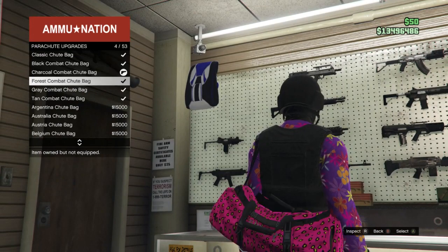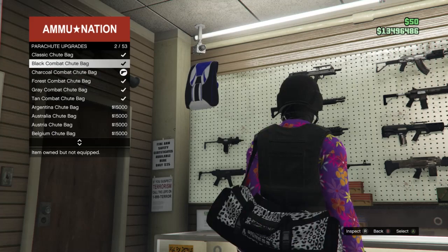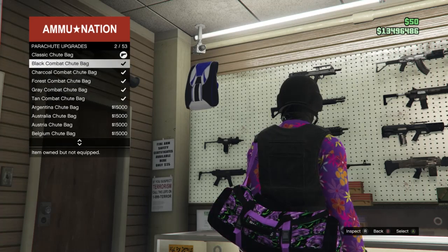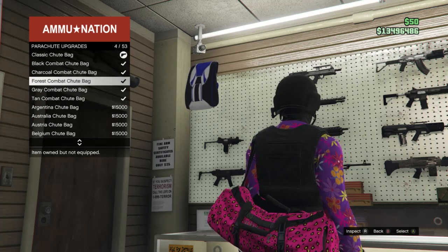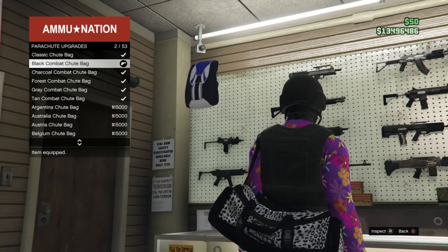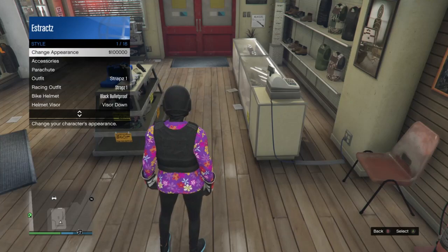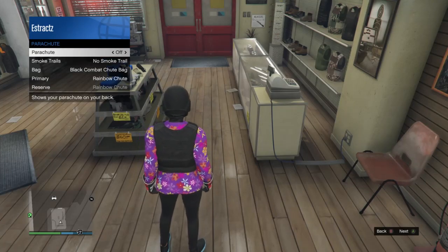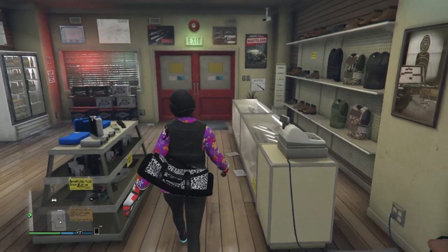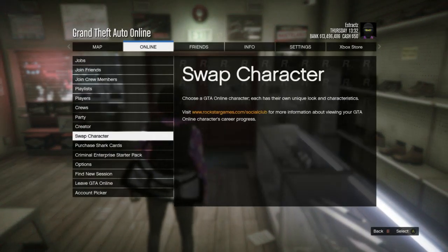Click on the classic shoe bag — it should be black and green — and you're able to choose from five duffel bags. Choose whichever one matches your outfit — I'm going with the black and white one. After equipping it, walk away, pull up your interaction menu, scroll to style, parachute, and set parachute to on. You can see it has the duffel bag you want. Now hit pause, scroll to online, and swap character back to your male character.